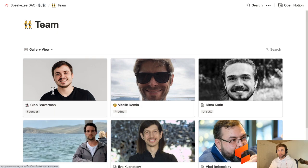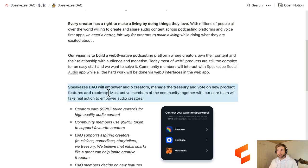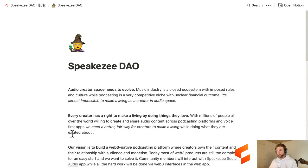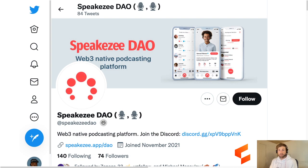Here's the public team led by Gleb. SpeakeasyDAO wants to empower audio creators, manage the treasury, vote on product features and roadmaps. They're going to have a SPKZ token rewarding for high quality audio content. Community members are going to use the SPKZ token to support their favorite creators, the DAO will support creators, and DAO members decide new features. It does seem like they can build a good product and it's time for a potential change with podcasting - making it Web3 native and bringing cryptocurrencies into the incentivization model. Looks like they'll be mobile-based too.